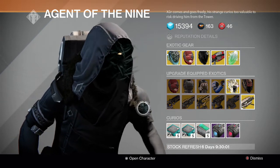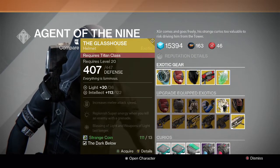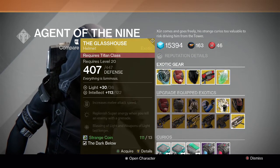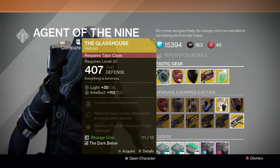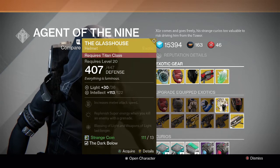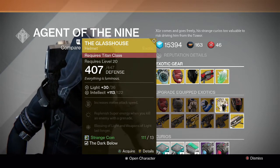For exotic gear, the Titan gets the Glasshouse, which is a new one from the Dark Below DLC. Its perks are increased melee attack speed, replenish super energy when you kill an enemy with a grenade, and Blessing of Light and Weapons of Light last longer.